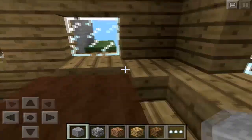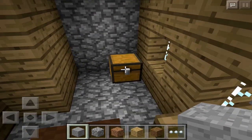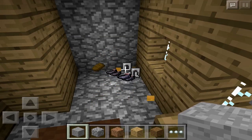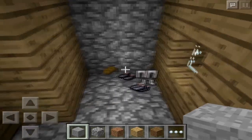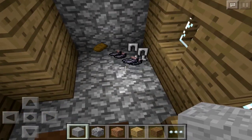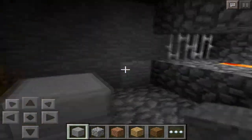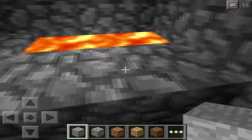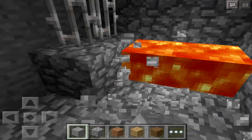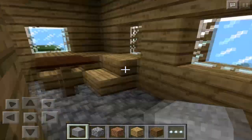We land right on top of the amazing chest. Let's go ahead and check out the loot — you get pretty much the bottom half of the iron armor set, as well as tons and tons of ink sacks, and some loaves of bread.